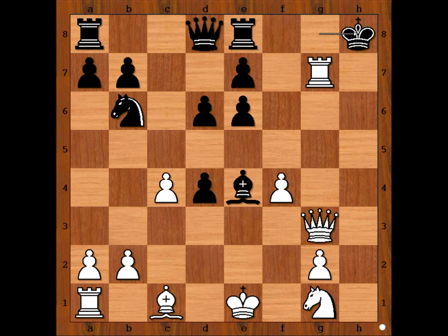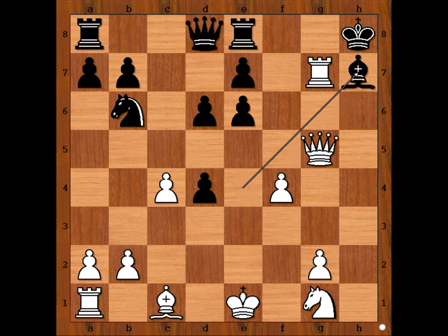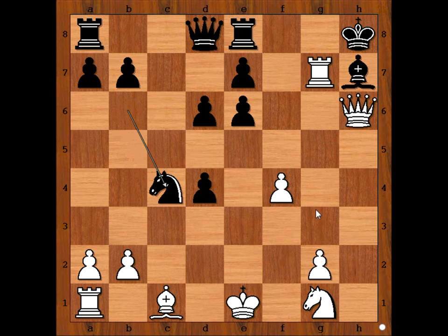Black resigned. The move is Queen to G5 — Black resigned. A possible continuation is Bishop to H7, then Queen to H6, some random move, and then Queen takes Bishop — checkmate.